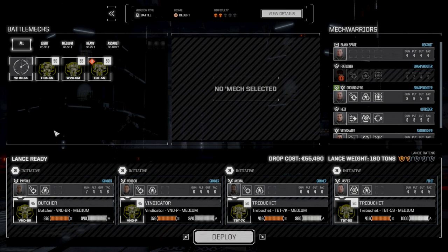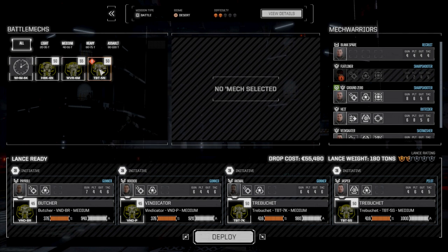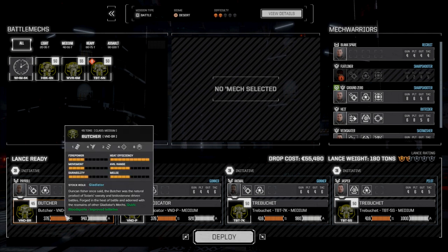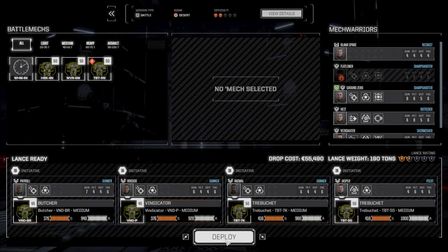We're going to go with our Pirate Lance. This trebuchet is finished being fixed, but we need to work on that next time — there's a bunch of components we've lost. We've got the Butcher up to speed; we've swapped out the LRM-5 for an SRM-4 double plus, and I put some dead fire ammo in there too to increase the close-range punch. For the most part, everybody else is the same. Let's deploy and see what we can get done.